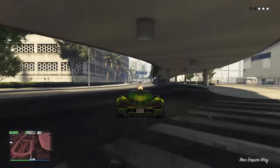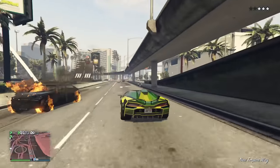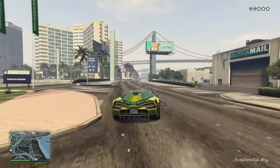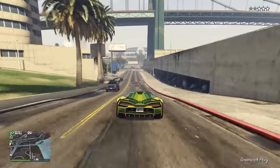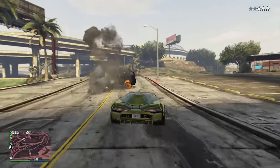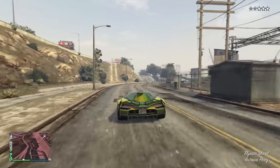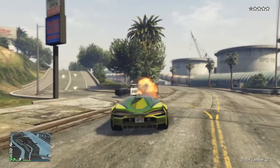Hey everyone and welcome back to another GTA Online Expanded Enhanced Guide. This is one I didn't think I was going to be making, but we did get a weaponized vehicle in the next gen version, and naturally I'm going to make a guide on it. So we have the weaponized Ignis today. I'm going to go over all of its stats from its weapon to its armor to its performance, to ultimately help you decide if it's worth purchasing. Before we start, I want to give a big shout out to my friend JSM for helping me record and test for this video.